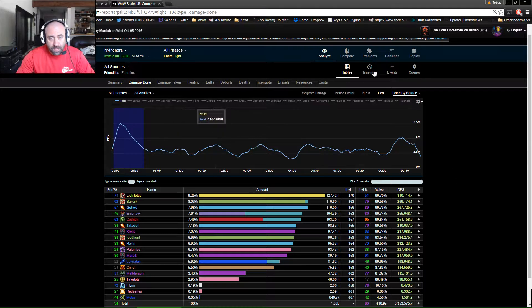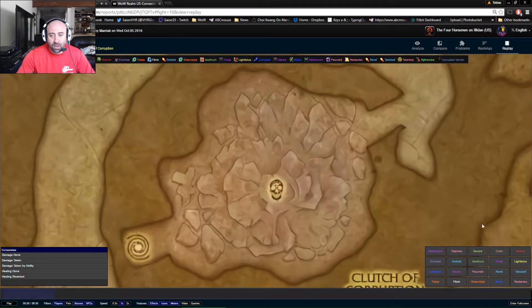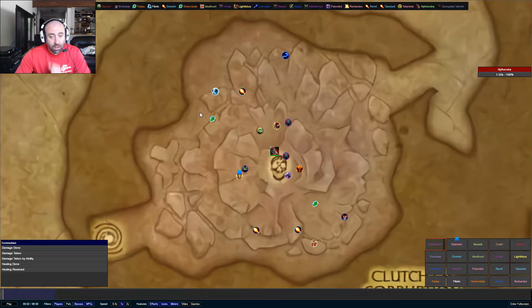We're going to do the replay in full screen, running at 1.0 speed and occasionally picking it up to 2.0. They hero on pull after everybody gets set up. We're going to start splitting the group up evenly — 2 healers up here and 2 healers down here — then split our ranged appropriately on each side. Melee will naturally be at 8-yard spread across both sides, and tanks will be positioned relative to the boss's center.